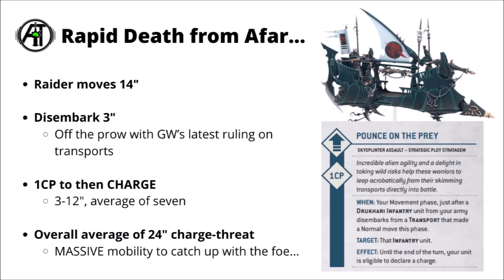Games Workshop's latest FAQ did confirm that you certainly can measure from the very peak of the Prow if you want to. That charge would be somewhere between 3 and 12 inches, an average of 7. It does mean that if there's no terrain in the way, you'd be odds-on to threaten a charge on anything that's 24 inches away. Even if you did have to skirt a little bit of terrain, that's still going to be a massive threat bubble that the enemy can't be certain of their unit's safety if they move within that distance of the Raider.